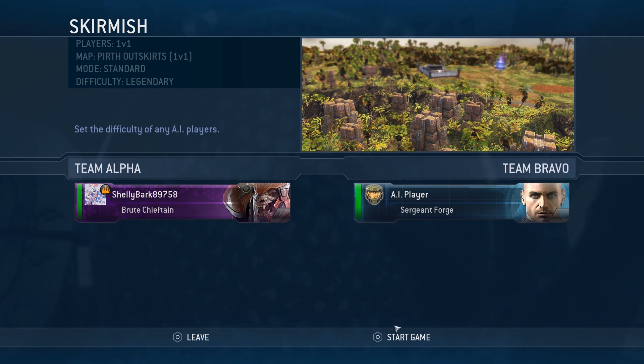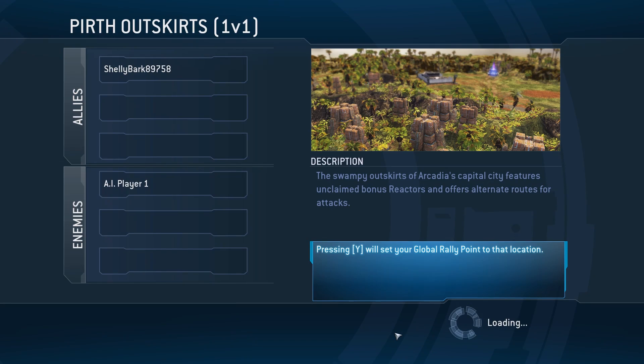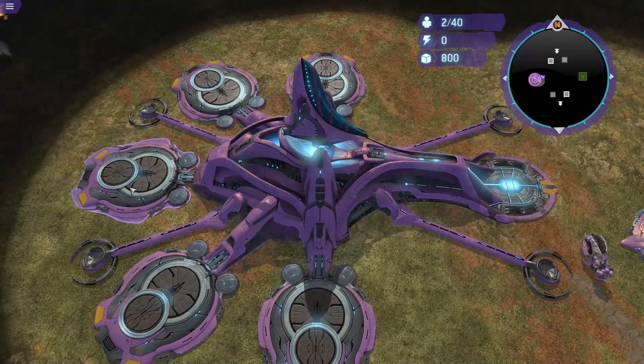Hey everybody, welcome to some Halo Wars Definitive Edition gameplay. Today, Brute Chieftain vs. Sgt. Forge. And I think we'll continue these until we get through the entirety of the leader roster and then we'll go into multiplayer and stuff like that.